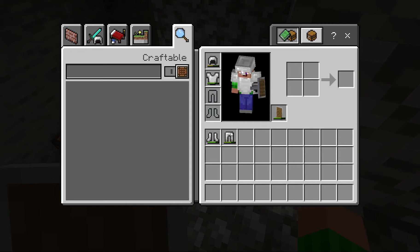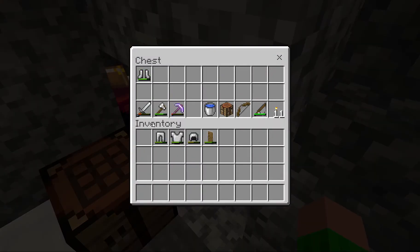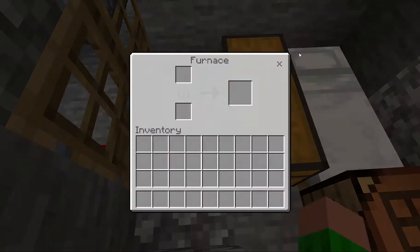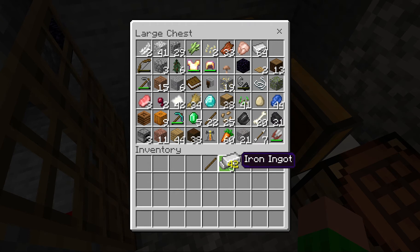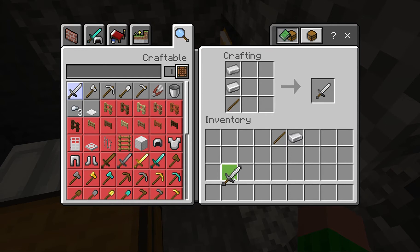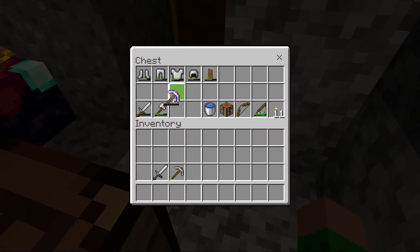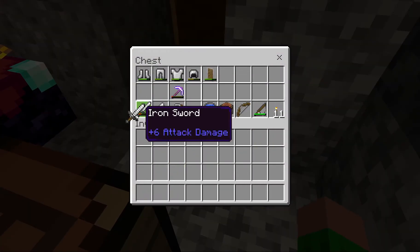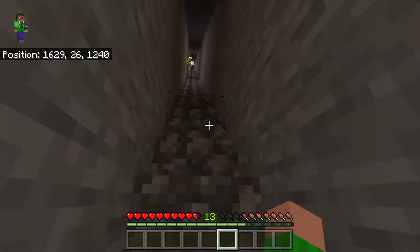I'm gonna take off my armor and shield because I don't want to waste the durability. Today I'll make a new iron sword and pickaxe - I need five iron for that. As you can see my sword and pick are really low. My pick has Unbreaking I but that isn't really good; I only did it just to refresh the enchantments.